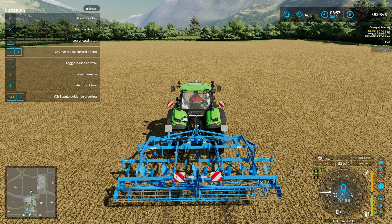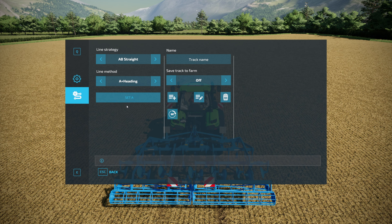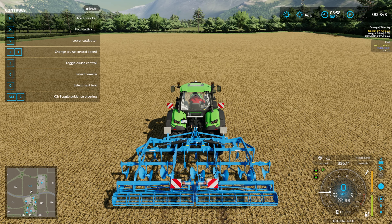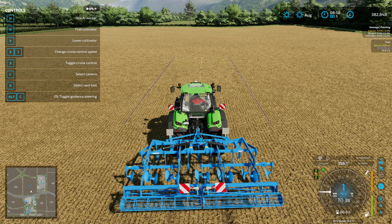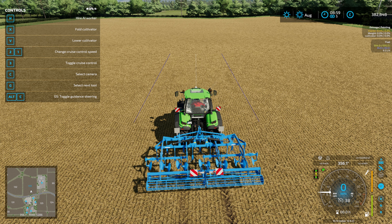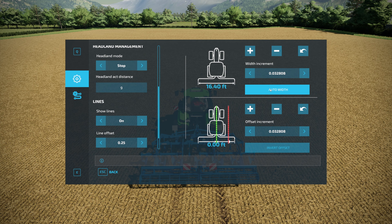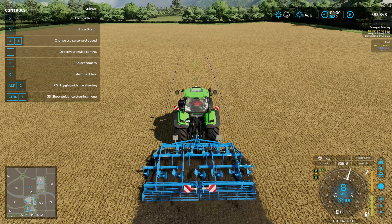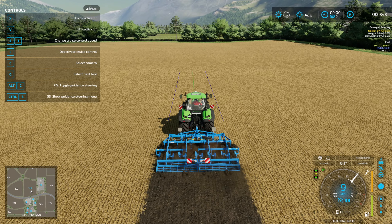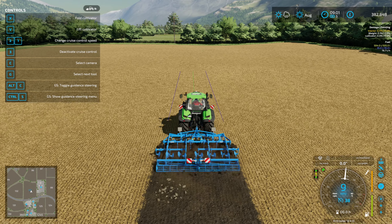One thing I don't like about Guidance Steering is that it's in feet, and most implement widths are in meters in-game. You also can't type in an actual number — you have to use the slider interface, which I don't particularly like. It will auto-calculate the width for you. Once set up, hitting Alt+X turns the line green and the steering activates.